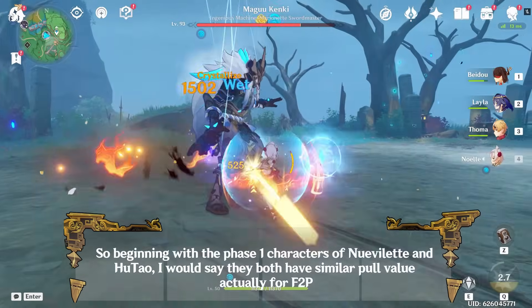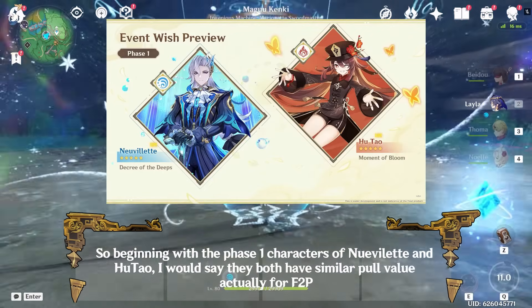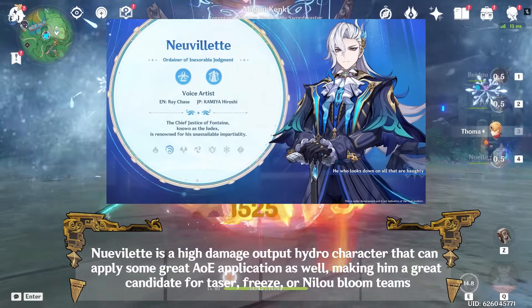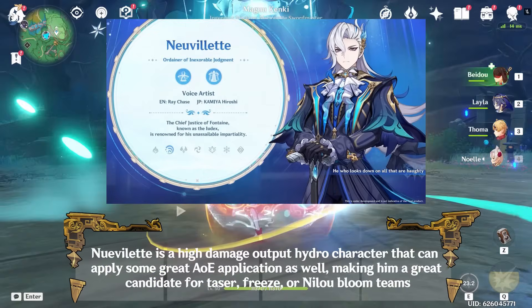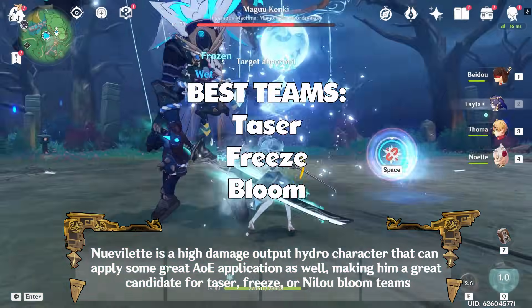Beginning with the phase 1 characters of Neuvillette and Hu Tao, I would say they both have similar pull value for F2P. Neuvillette is a high damage output Hydro character that can apply some great AoE application as well, making him a great candidate for taser, freeze, or Nilou bloom teams.